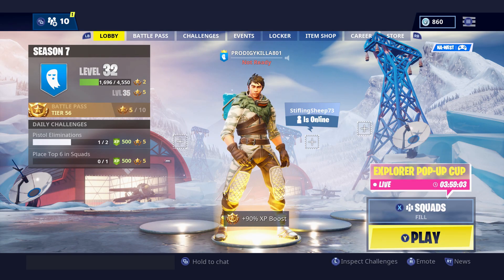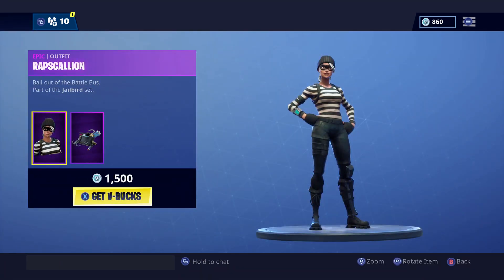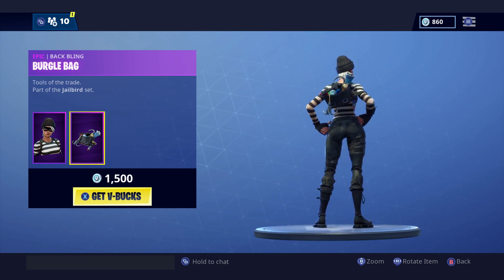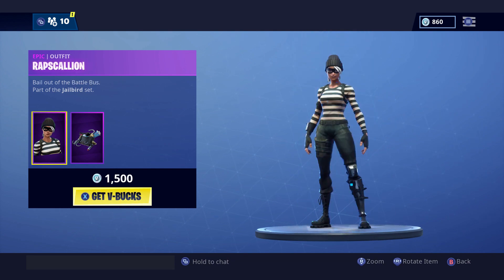What's up and welcome back everyone, my name is Prodigy. Today I just want to show you the new stuff in the item shop. First we got the Rapscallion skin with the Burgle Bag — it's pretty cool, looks like a fish hook hanging out the back. That's pretty cool, I love fishing.